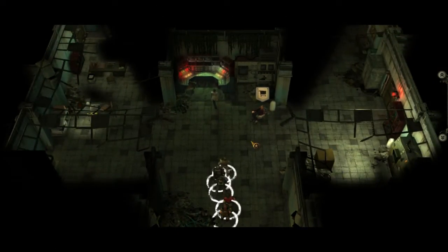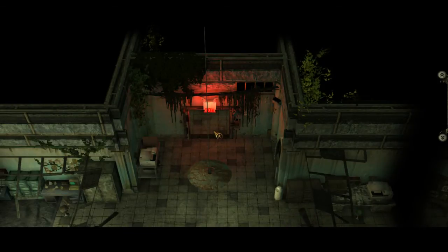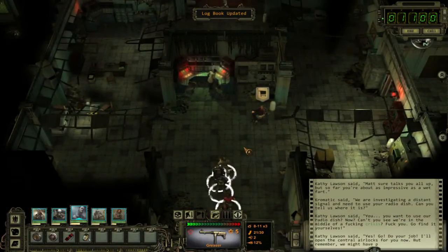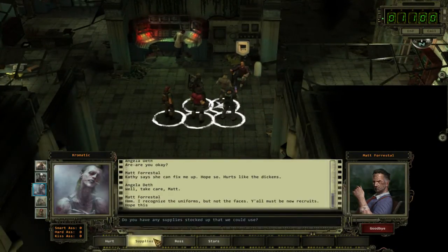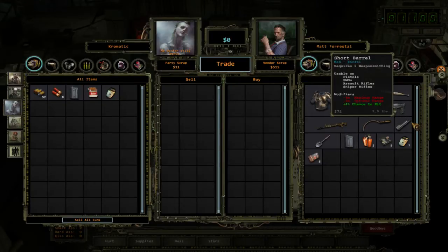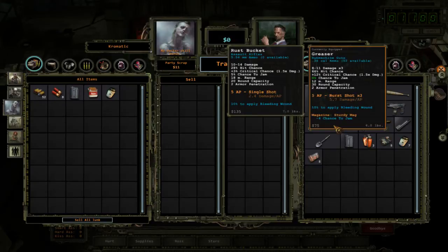We do have a vendor here. Let's get some supplies. Unfortunately, nothing overly good and no ammo. But this short barrel is actually really cool. We can sell stuff to him, and more importantly, he has this rust bucket.